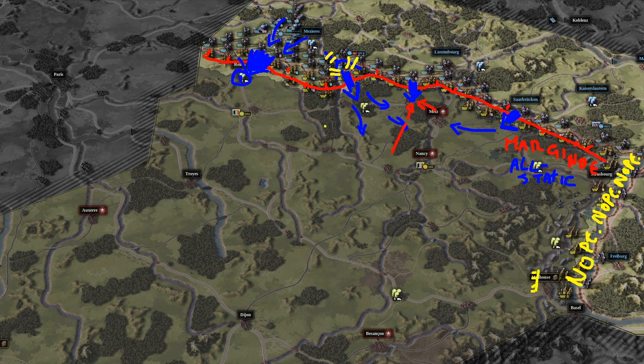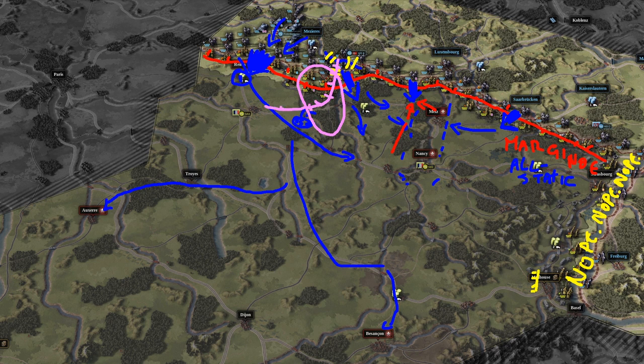Once you achieve those breakthroughs and Reims is yours, your tanks and motorized infantry must go south — one to Auxerre and Besançon each, and the rest towards Nancy. The infantry breakthroughs must be directed towards encircling Metz. An important sticking point is that little forested area between Reims and Metz — it's heavily protected, but it's the only way to bring supplies by railway into the middle of the map. You really need to take that stretch of railway. Once it's yours, set up a supply hub at Troyes and send motorized infantry towards Auxerre, Nevers, Besançon, and Lyon.